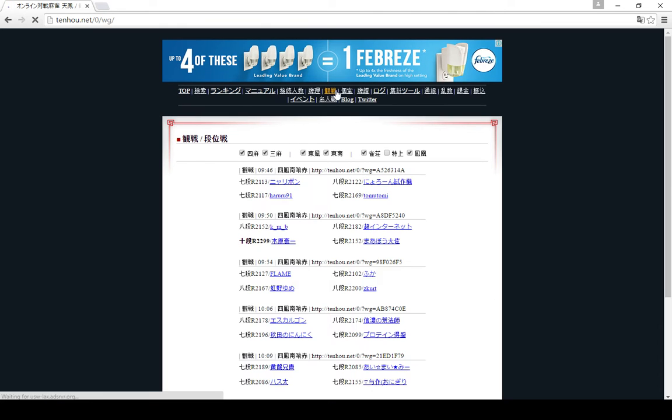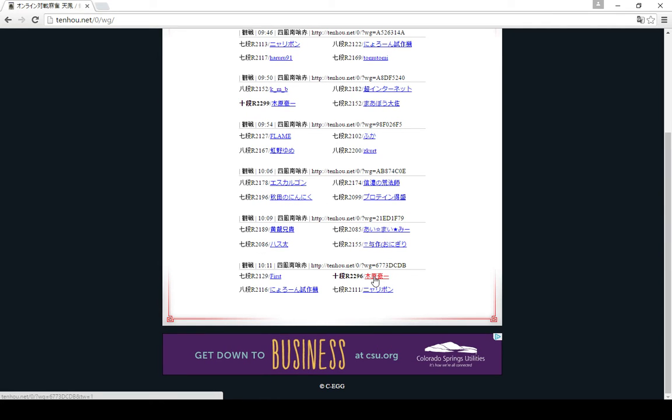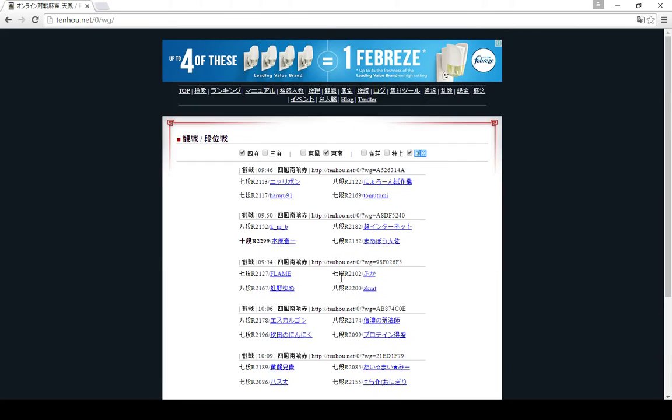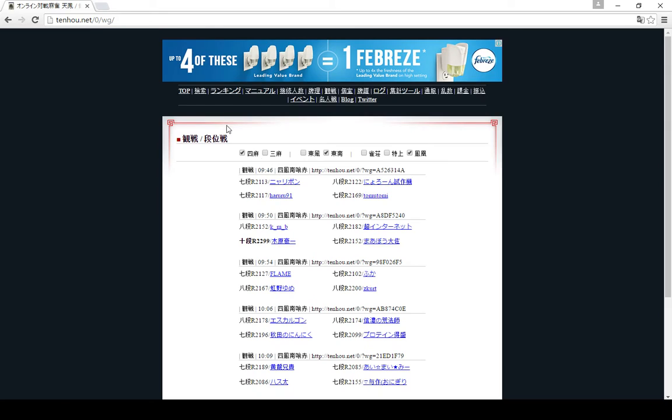There's also a spectate tab on the main site, and you can choose the game type - four or three-player mahjong - and east or south wind matches, and the room level. So if you just want to see Houou south wind matches that are four-player mahjong you can check those boxes only, and then click on someone that you want to watch. This person's tenth-dan, this person's tenth-dan too, so those are the players that are really strong and you might want to watch.